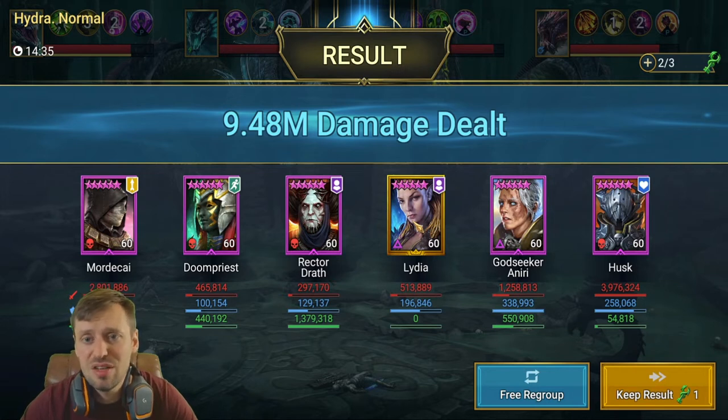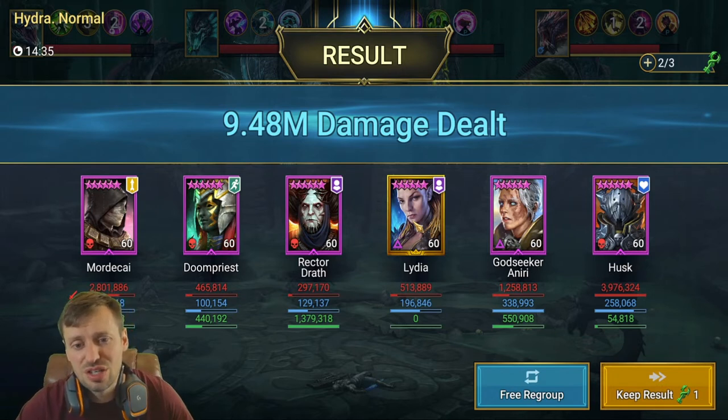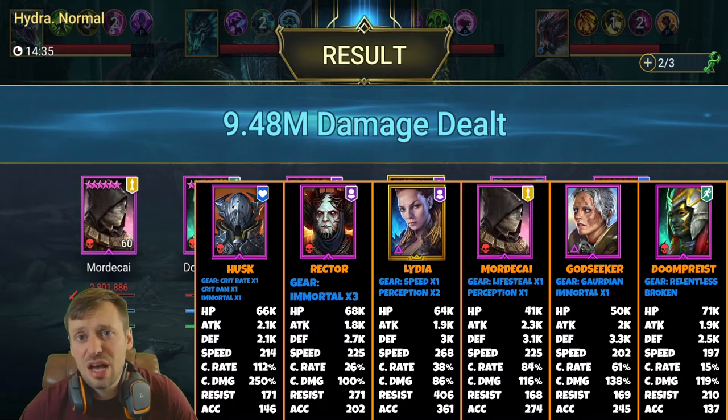Godseeker at 1.2 million, healing 550k — very respectable. Doom Priest at 440k, but remember they're also doing cleansing for us. Rector Draft nearly tripled Godseeker and Doom Priest combined at 1.3 million, doing a lot of work here.